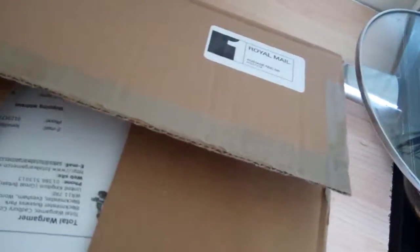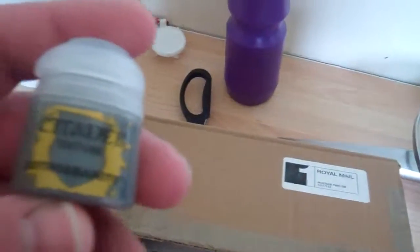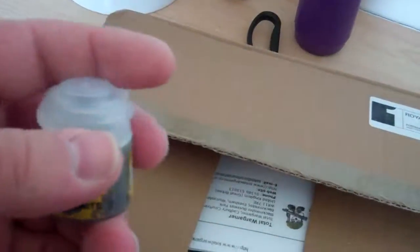Hey guys, Nidsplitter TTQ. Got another unboxing. Let's have a look what we've got. We've got texture paint — that's for the bases of the space walls and those things. What else have we got?